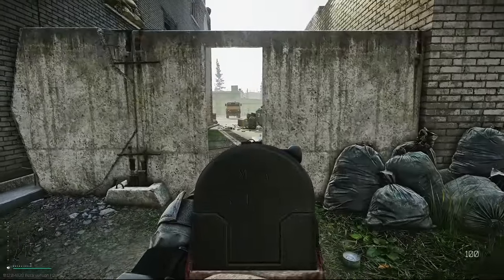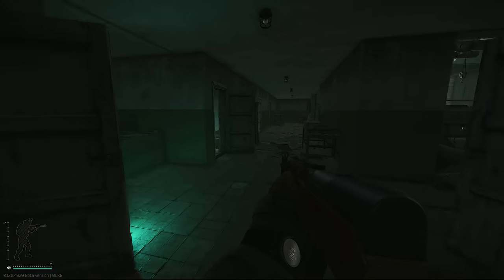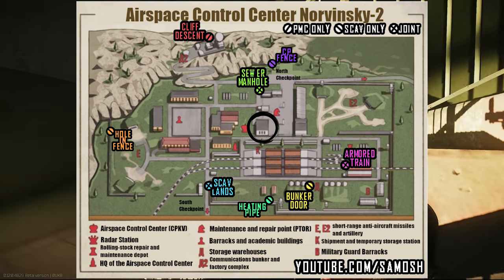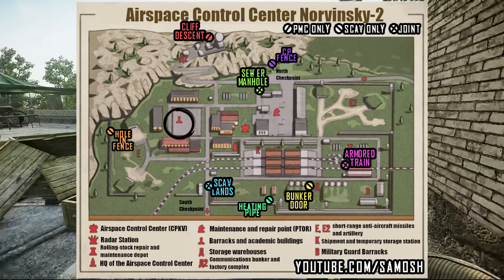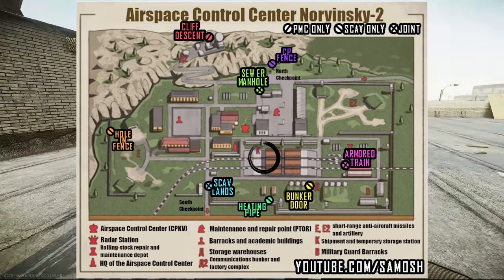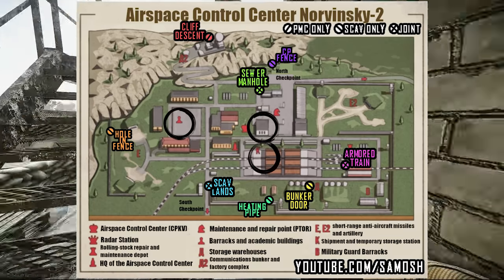Glukar is located on the new military base map Reserve. This boss doesn't have one specific spot within the map that he likes to hang like the woods scav boss does. Instead there are a few different locations you can find him. The most common location is the maintenance and repair point, more specifically in and around the smaller garage in that area. You can also find him in the buildings of the barracks, in the academic area, and on the platforms of the shipment and temporary storage station. These locations are marked on the map on screen so if you aren't confident of the map layout, you'll be able to navigate to him pretty easily.